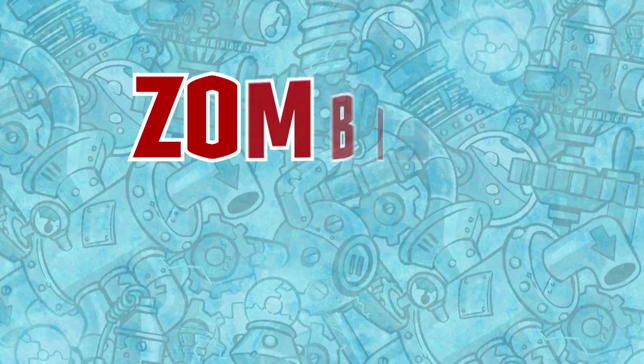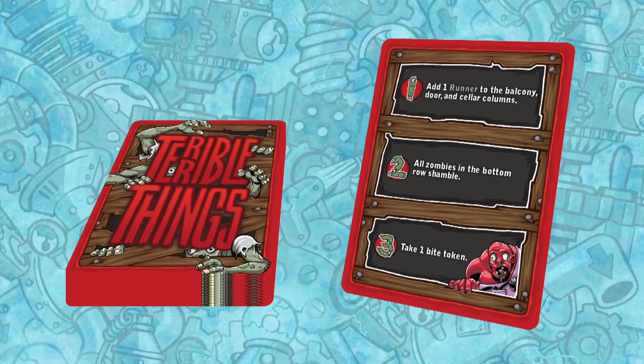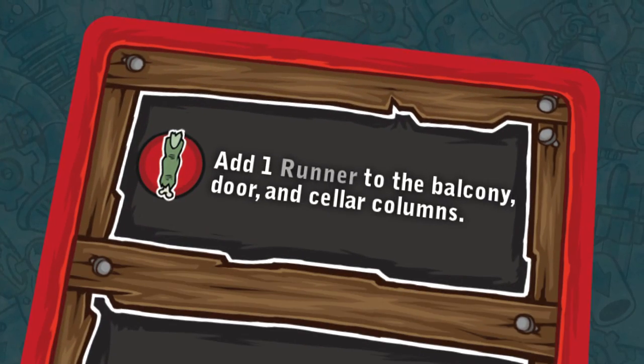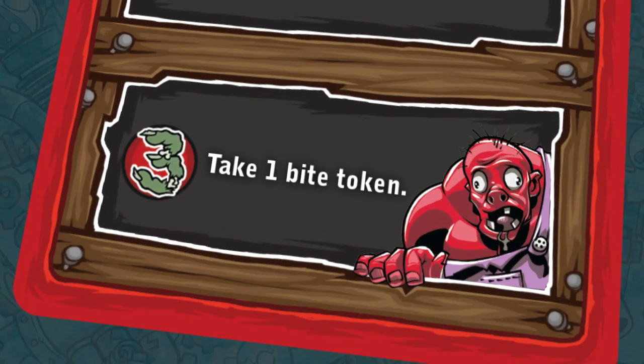At the beginning of a turn, a player will first resolve the zombies' close-in step by drawing a card from the deck of Terrible Things. Terrible Things include additional zombies showing up, existing zombies shambling towards the workshop, or even zombie bites.